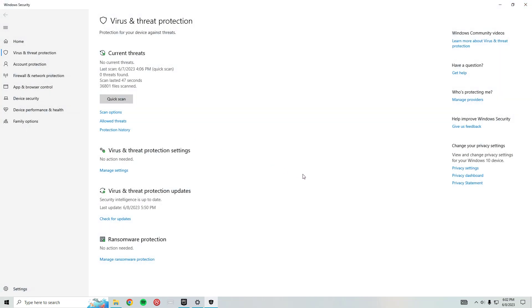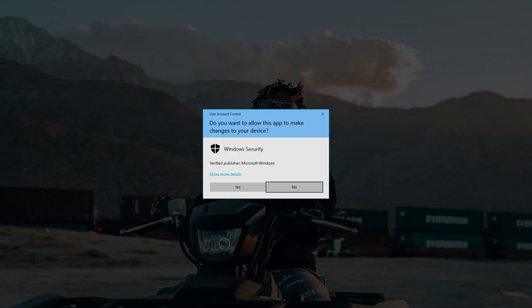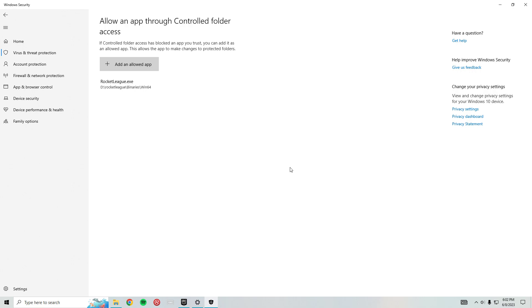Go to Virus and Threat Protection — my bad, Ransomware Protection. You have to do this because when you go into the game it's going to say the files didn't save or it's not able to save. From here, go to Manage Ransomware Protection and click that.